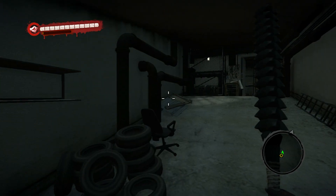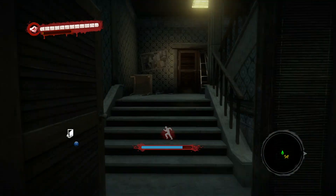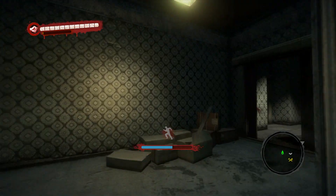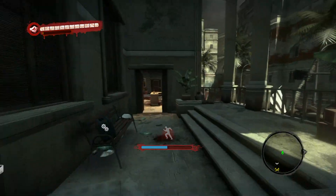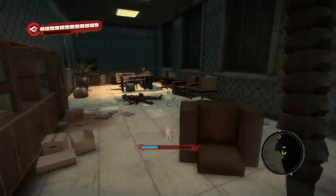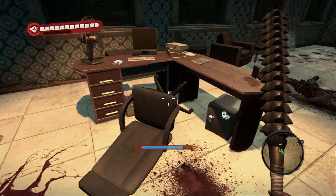To get the magic wand mod, you gotta go through the sewers into the city hall and then follow this way into the mayor's office. I already got the mod so you won't see it on the table, but it's gonna be in this room somewhere — I believe it's on the table over here in the mayor's office.